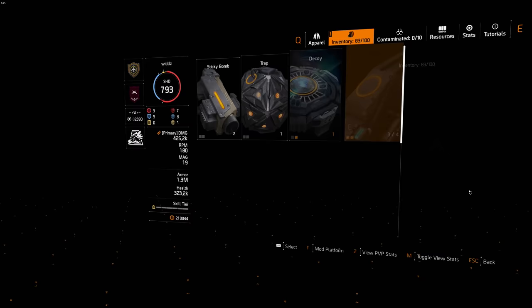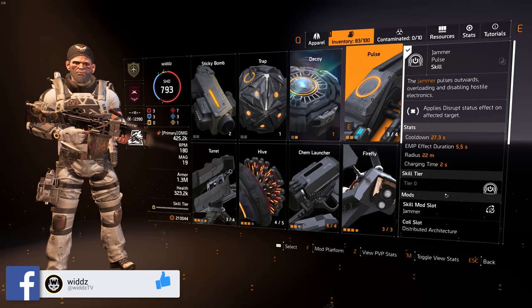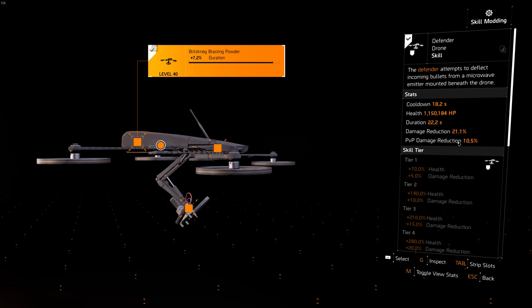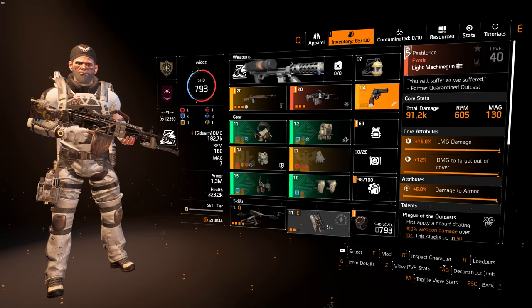In terms of skills, I really like to use Pulse — either the EMP jammer pulse against shields, since a lot of people use those, or a regular pulse to get vision. For the second skill I usually use the Fendodron because it gives damage reduction. But you can use whatever you want — I think Pulse is crucial to have though.